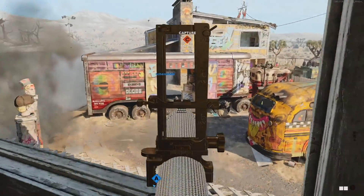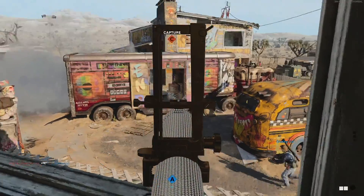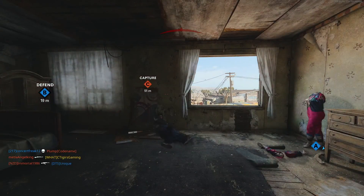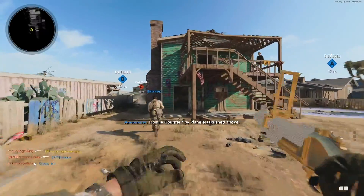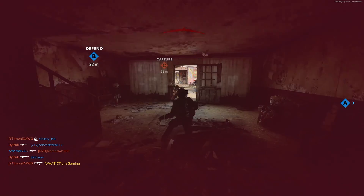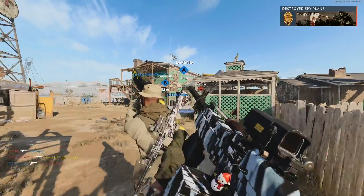Those are all the tips and tricks I used to complete the gold M79 — they made my life much easier, and if you use them you'll unlock gold camo for the M79 in no time. Thanks for watching. If you found it helpful, hit the like button, subscribe, turn on the notification bell, and join the notification squad.